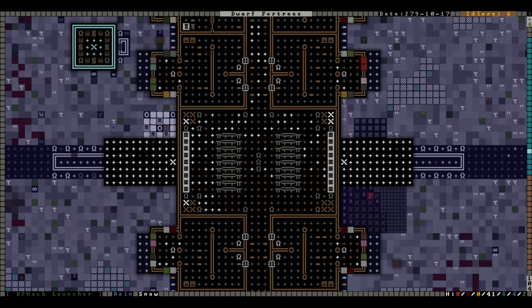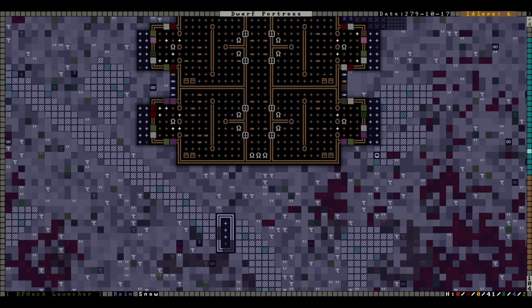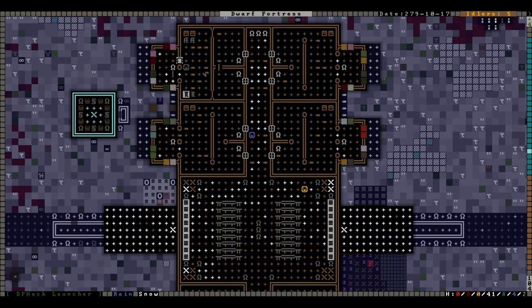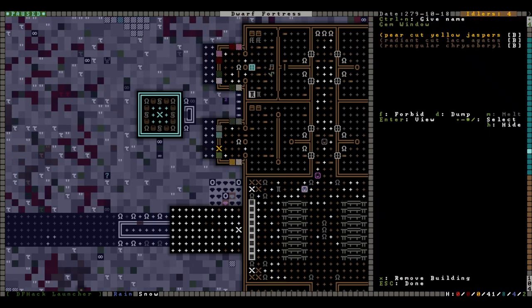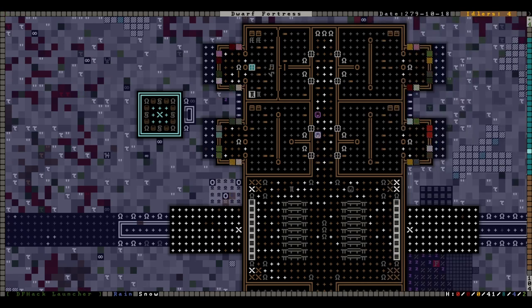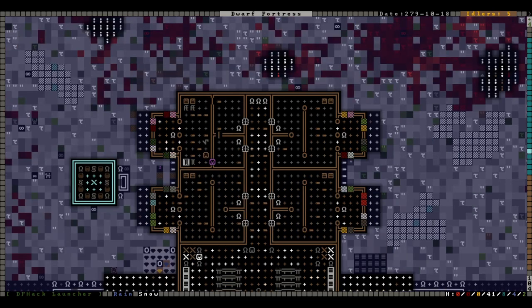That's going to do it for today. We might spend a few weeks here — I'm having trouble getting the motivation to start the alpha, so we might spend some time here in this ridiculous fort full of geese. Did I put the same gems in both of these? Nope — just by coincidence they're different: cut jasper, agate, and chrysobaryl. We can have duplicate windows — it's fine. Anyway, we'll get to the alpha eventually; I'm just having trouble working up the motivation because I know it's going to be rough.